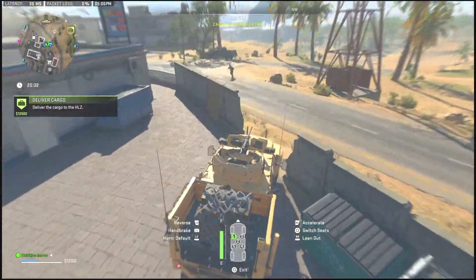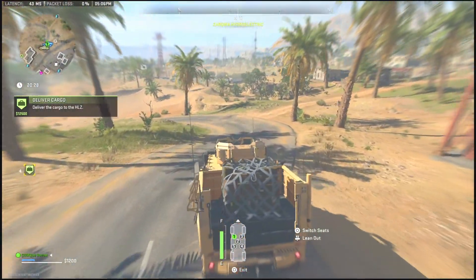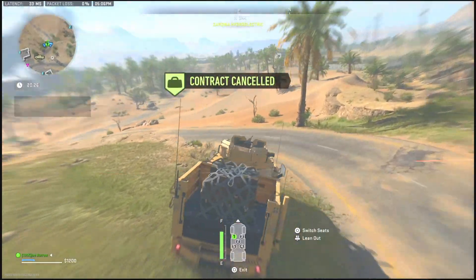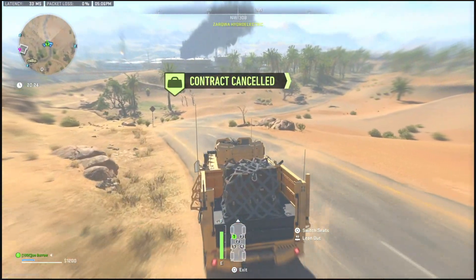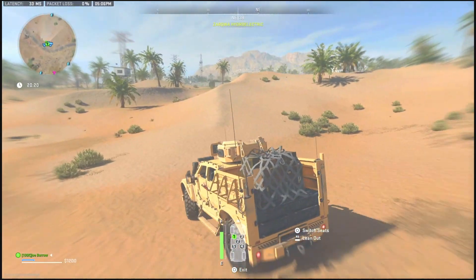Once you have the LTV, here's how you keep it for free. Open up your mini map and hold triangle — just like that — and the contract will be canceled. You'll be able to keep the LTV.